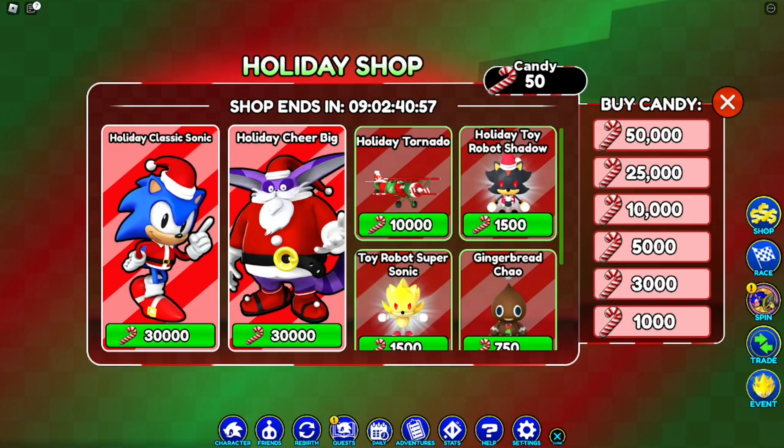We are in the holiday update and the holiday shop is still going on. I believe it's going to end in about a couple of days, so take advantage of it. You can get candies by racing on the map and use them to buy the Holiday Classic Sonic or Holiday She'll-Bee. It's 30k candy, and you can also get the Holiday Tornado plane and a couple of chaos with the trail.